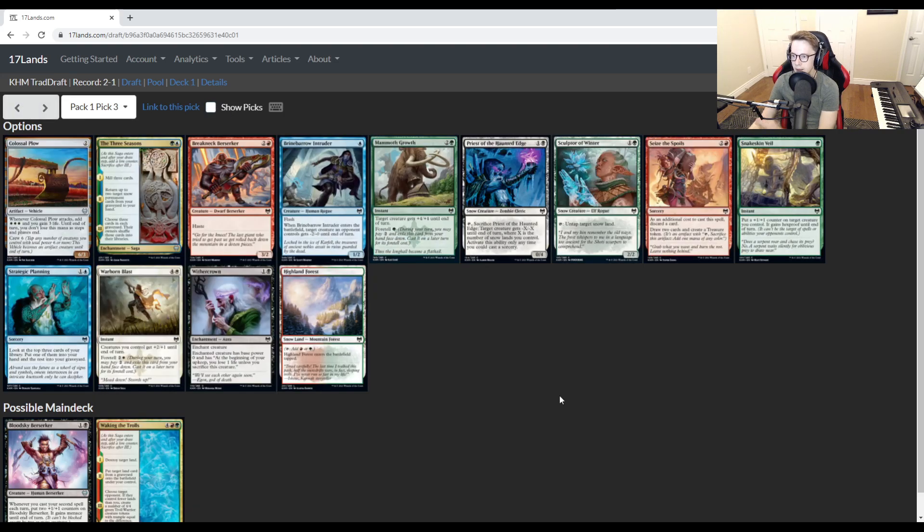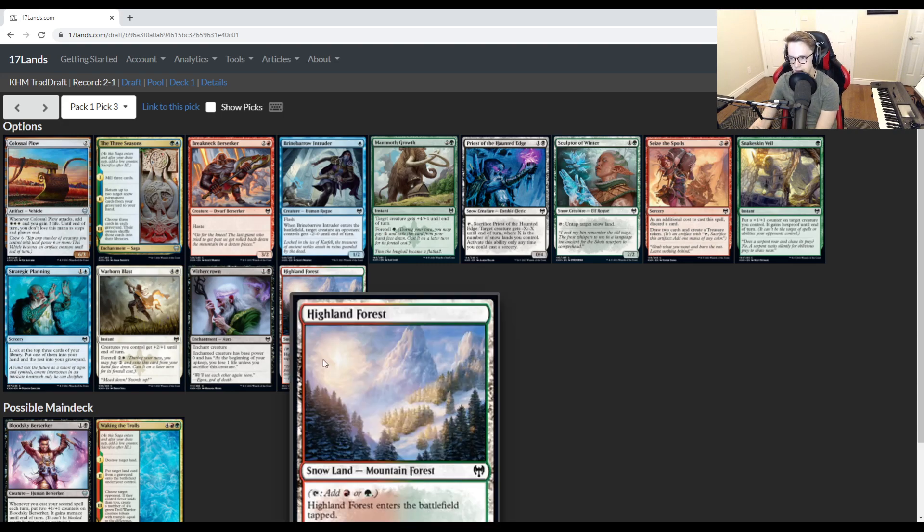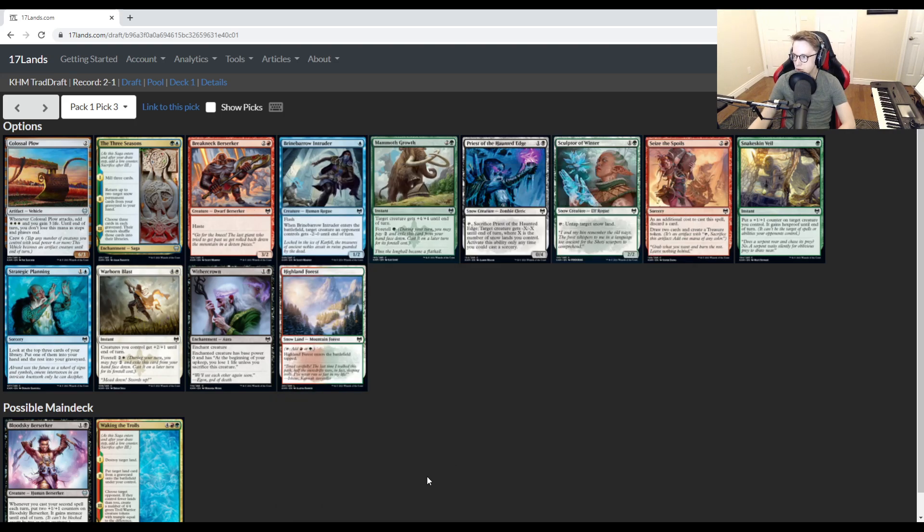On to pick three. We've got a Snow Dual land, which probably early in the format I wasn't considering. But being able to take these early, especially the ones that tap for multiple colors — particularly green, red, or blue — can set yourself up to pick up some really powerful stuff later in the draft. If you get enough of these, you can play pretty much anything as a five-color deck, and you'll get snow payoffs like Priest of the Haunted Edge or Icehide Troll. I think I would be on the Highland Forest here, especially because we have a very good red-green rare. But we did choose the dual. There you go.